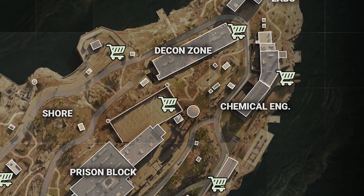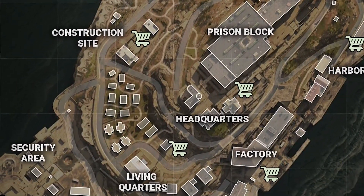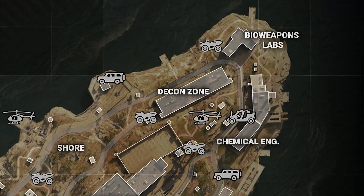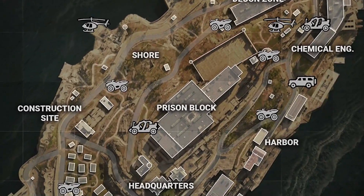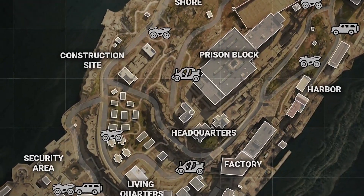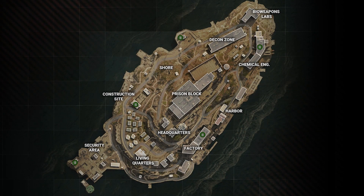Next up we've got the buy stations. There are 11 of these as well and they're located pretty close to the main zones. Next up we've got the vehicles spread out across the map. This includes three choppers, eight ATVs, four TAC rovers and three SUVs. There are no cargo trucks across the map.